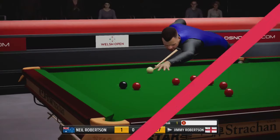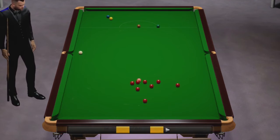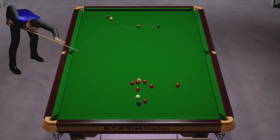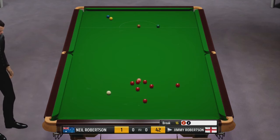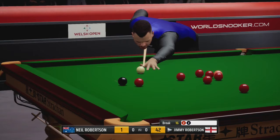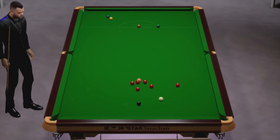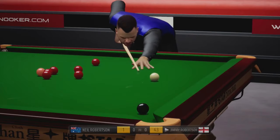Certainly controlling this first frame is Jimmy. That's one of the disadvantages of this short game, I think — if you take one or two frames to get into it. If you lose both those first two, it's very much a must-win situation already. Whereas in that nine-frame format, if you do go two or even three nil down, there is time to compose yourself and come back into it. But that's no excuse for us — we've won plenty of these five-frame matches before. We just need to get into it here.